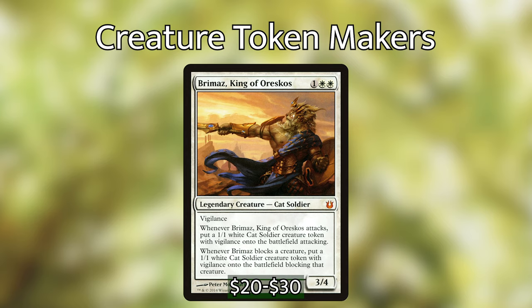This goes really well with cards like Fabled Passage, Evolving Wilds, Terramorphic Expanse, and of course Fetchlands. Avenger of Zendikar and the army it brings with it can get completely out of hand really fast if our opponents don't deal with them.